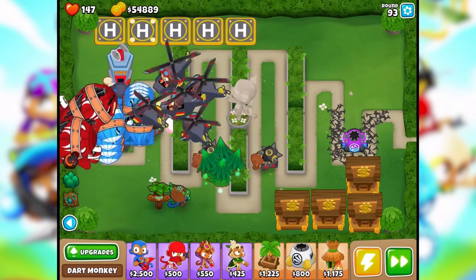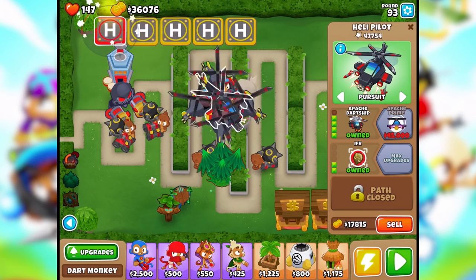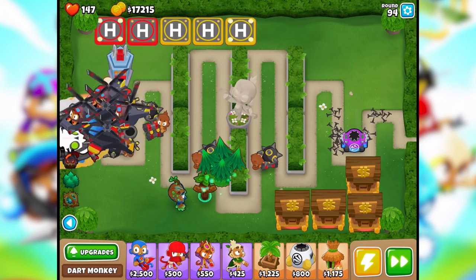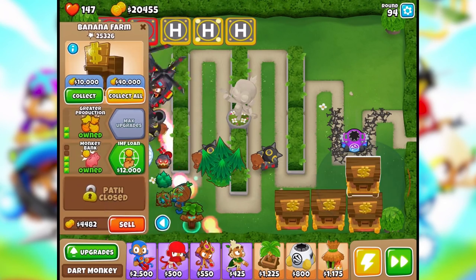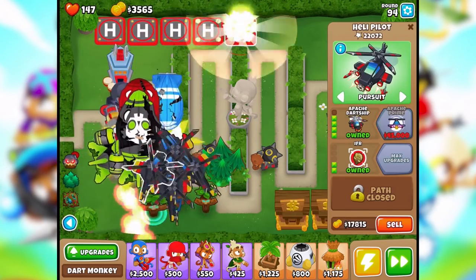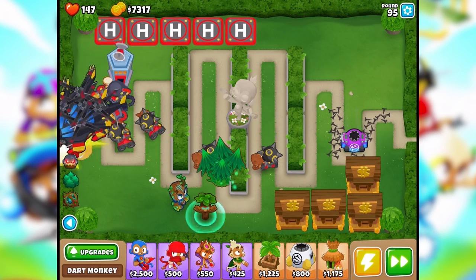These guys are a nightmare a little bit. We could give one of them the Apache Dart Ship ability. Let's give two of them - there we go, even better. We'll try to upgrade all of these to Apache Dart Ships. We've got 40,000 so we can do another one, and another one, and another one. We've got several Apache Dart Ships - holy cow! This is where it's at, my friends.